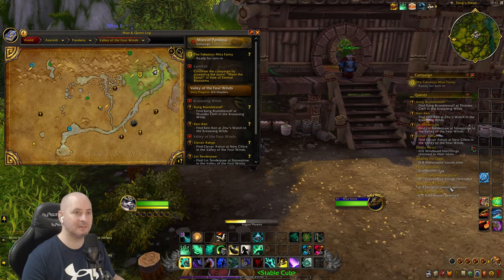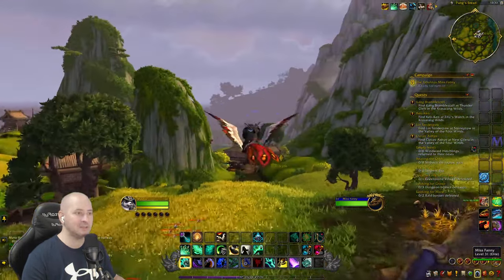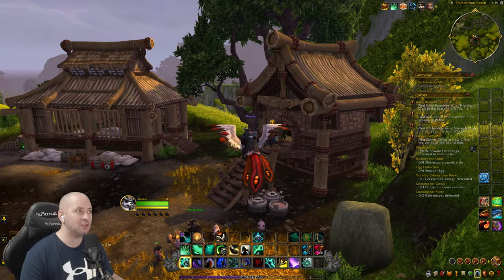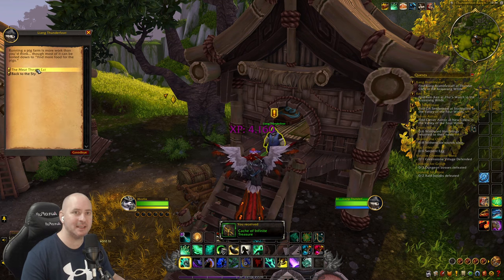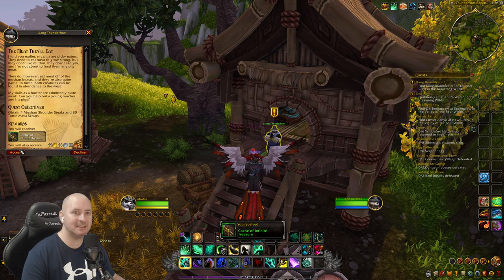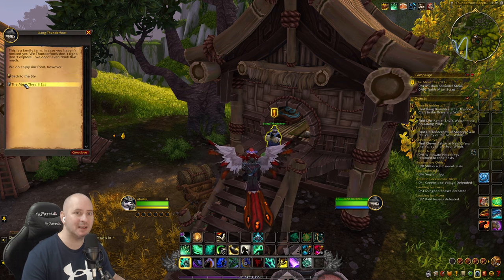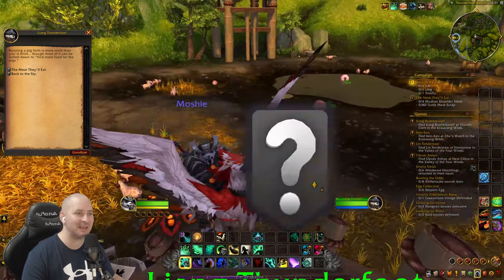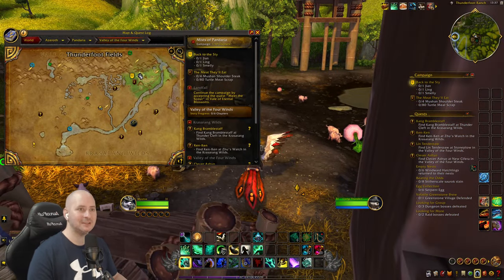We need to go and see the fabulous Miss Fanny. We have discovered Thunderfoot Ranch and we're going to speak to Liang Thunderfoot. We can hand this quest in. The Meat Dale Eat - obtain four mushroom shoulder stakes and 80 turtle meat scraps. Wow, that's a lot. Find Liang, Ling, and Smelly - it's just called Smelly. Which one do we want to do first? Let's go and do number one first - just finding three people, should be nice and easy.